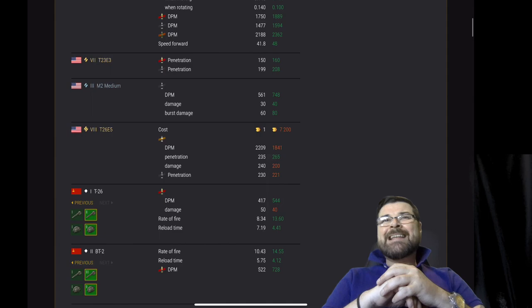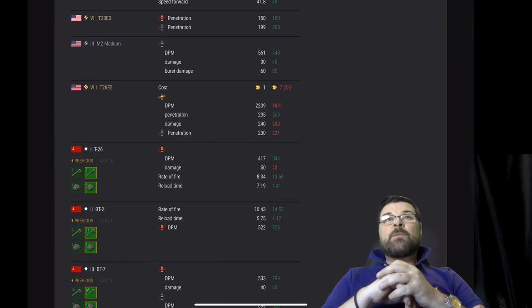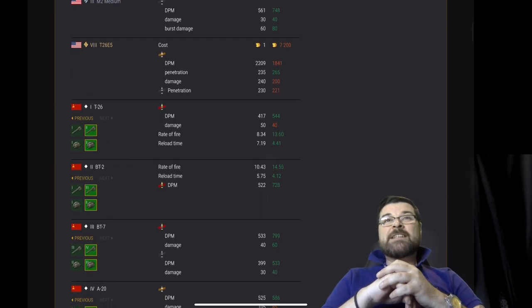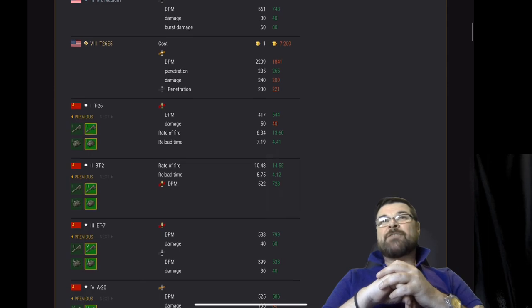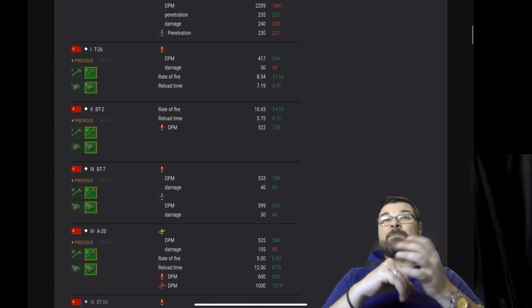We've got the T23 E3 which has had a buff, and the M2 Medium which has also had a buff. Then the T26 E5 has been nerfed: firstly it's going to cost you more, secondly the DPM on its HE has gone down, penetration has gone up, damage has gone down, and the pen on the APCR has also gone down.